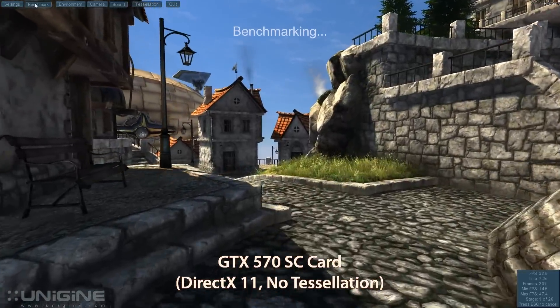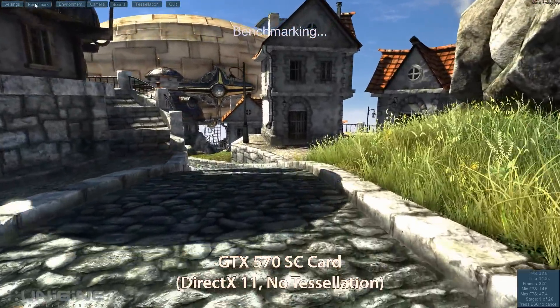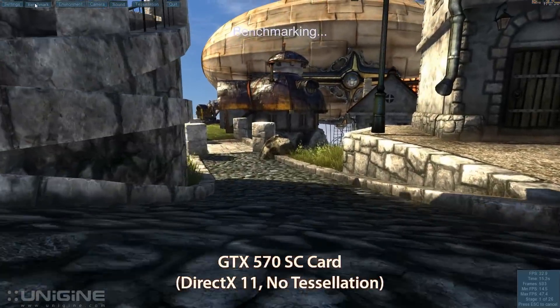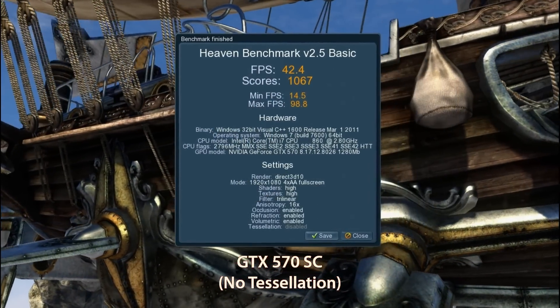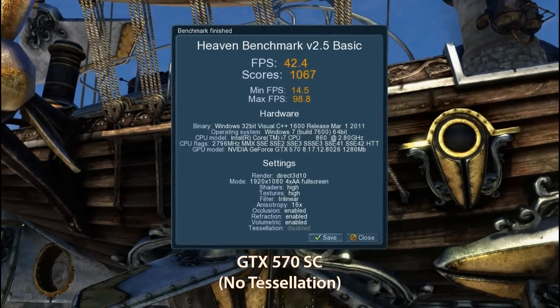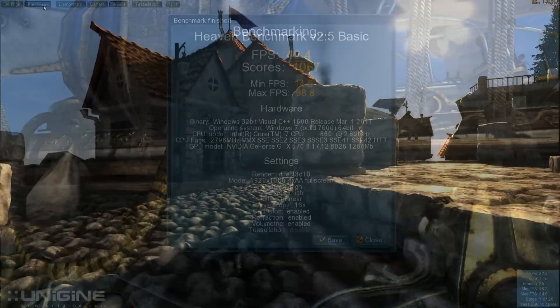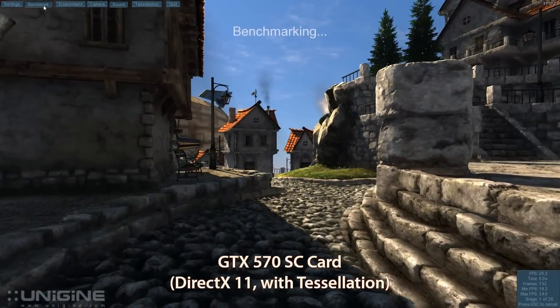Here's my new GTX 570 super clocked card — factory super clocked, I didn't super clock it. This is actually with no tessellation, just to see what kind of frames per second I get out of it. See, it's significantly better — 42 frames a second. So it's at least a 50% improvement, and now we finally see tessellation.